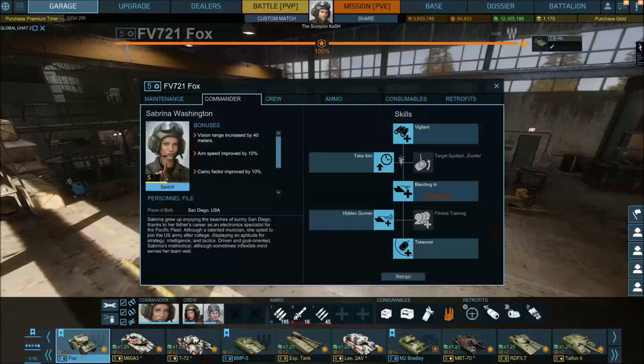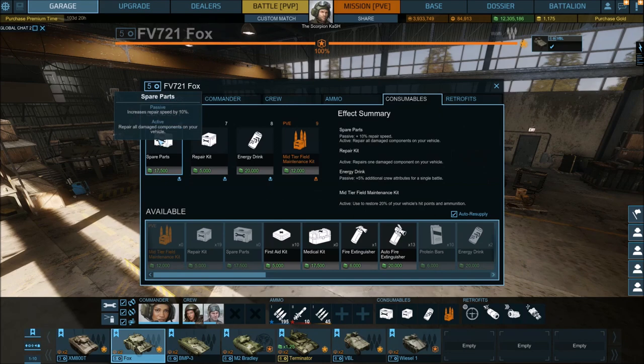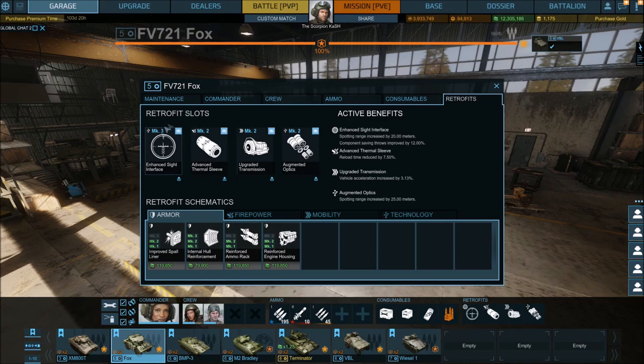Let's head to the upgrades. From commanders I use Sabrina Washington on all my armored fighting vehicles with no exceptions. From consumables most of the time I'm using spare parts, repair kit and also energy drink.